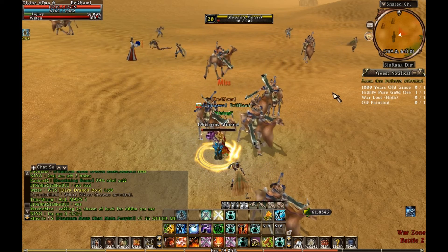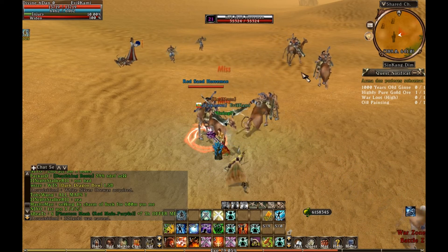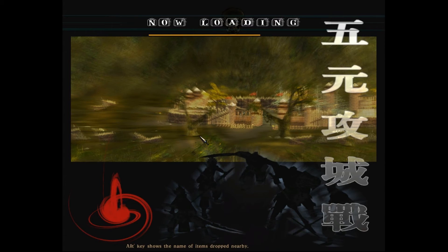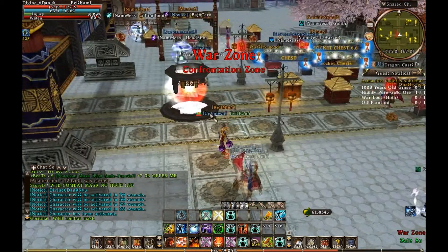The mineral is over so we are porting back to town and we'll go directly to the market area. When you are high level — green Kunlun mountain and higher — you can go to the market area.